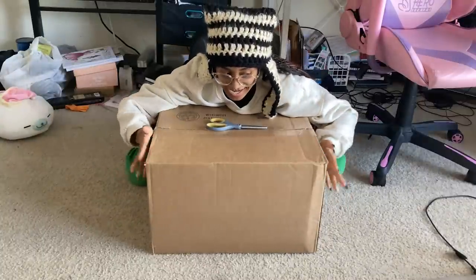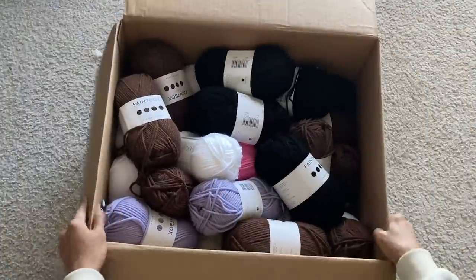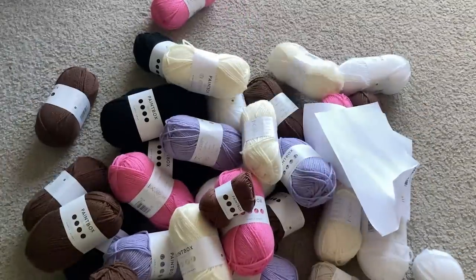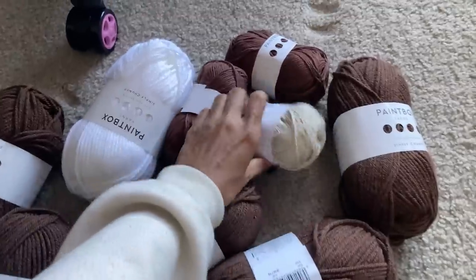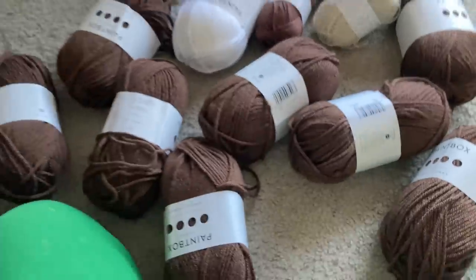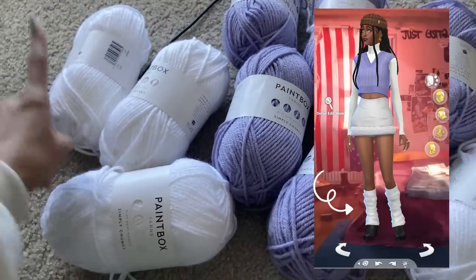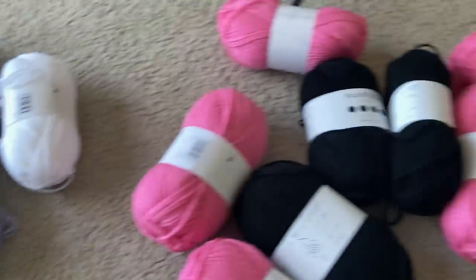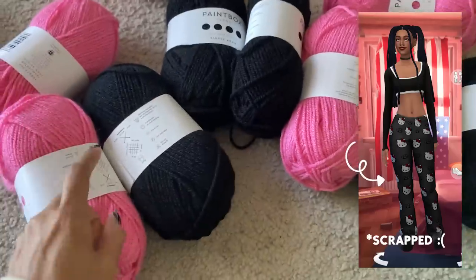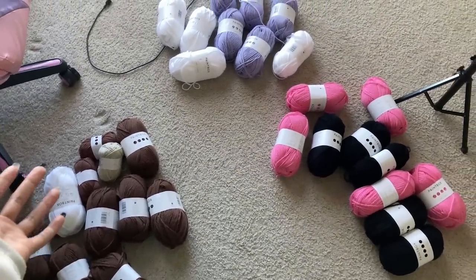The yarn has arrived. So we have the first outfit: the brown and white v-neck oversized sweater, with bear earmuffs as accessories, paired with whatever clothes I have in my closet. For the second outfit, we have a lavender sweater vest, a white skirt, and white leg warmers — the white skirt will also have some fluffy white yarn on the bottom. And for the third outfit, we have some Hello Kitty pants. It is officially time to attempt to create The Sims outfits.